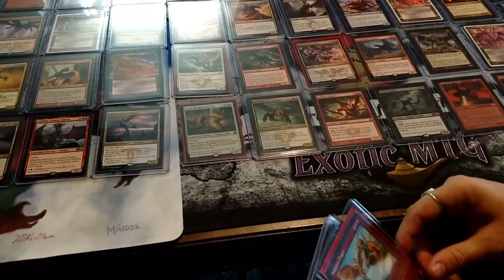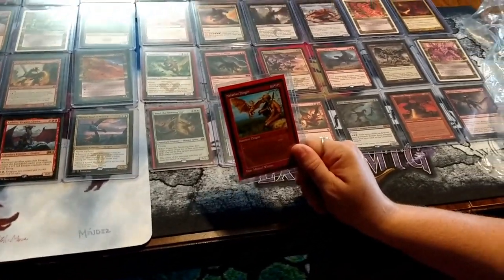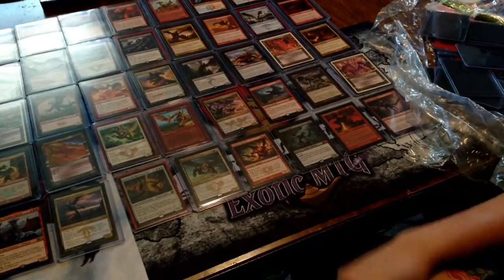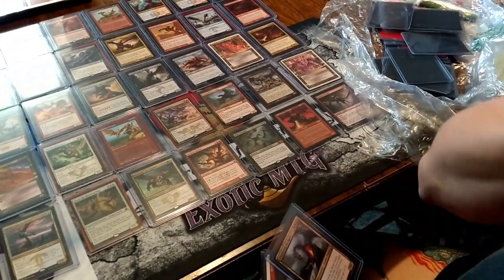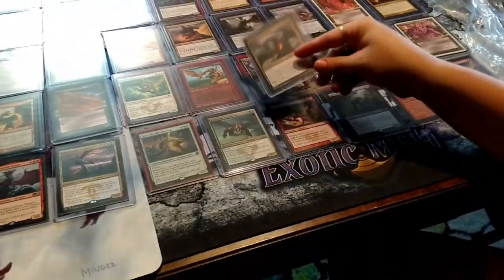I love the white dragons — they're so nice. Nalathni Dragon was specifically a promo given out at Dragon Con. Really? Yeah, that is a really cool card. It also has banding — never mind, you stay over there. Four mana 1/1, Bladewing the Risen — this is way better art than the original.